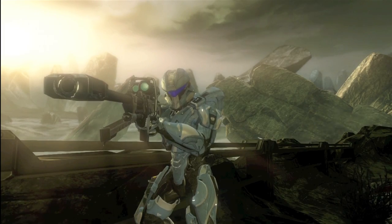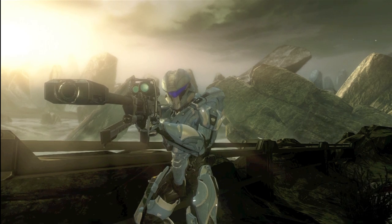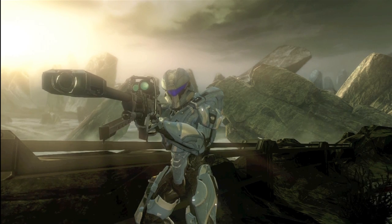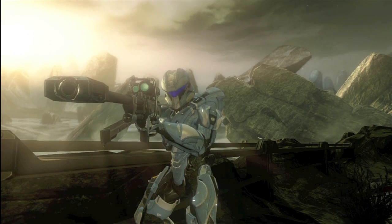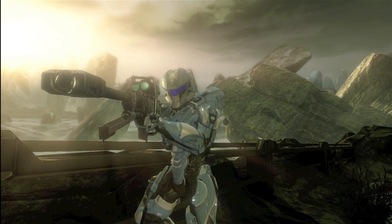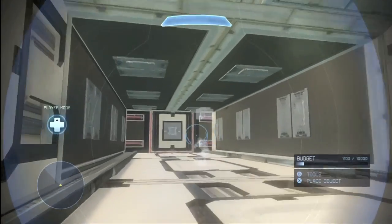Hey guys, my name is Chobham and I'm going to be showing you guys how to remove dynamic lighting from your forge maps. This might be useful for some of you in your competitive maps, flood maps, or really anything. Maybe you could use it to light up an object in a room while everything else is really dark, or maybe you just don't like dynamic lighting on certain maps.